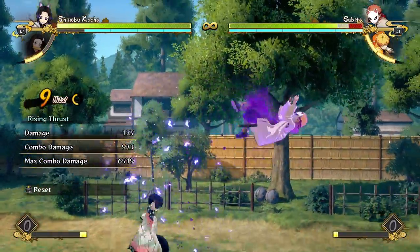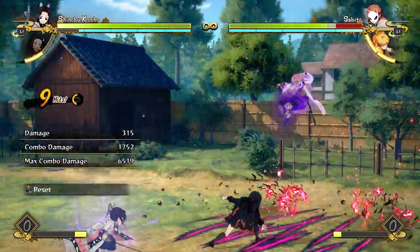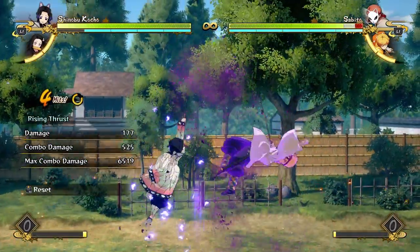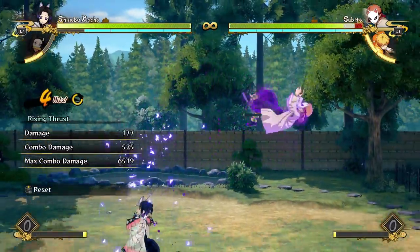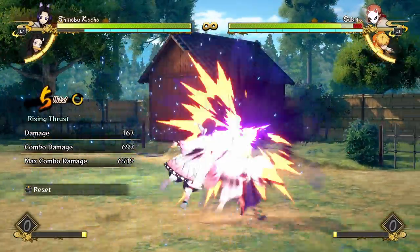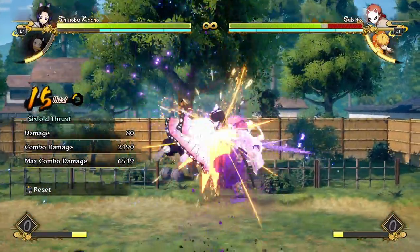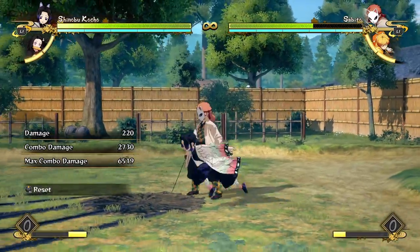Her attacks scale the combo a lot. A full attack string into poison with Nezuko does about 17,000, but if you just do three hits that also does 17,000 and it took way less time. So with Shinobu, when you're doing your attack strings you want to hit confirm as soon as possible — okay my opponent isn't blocking, let me go into my poison and bring out a support and actually get a full combo, otherwise you're going to get a really really low damage combo.